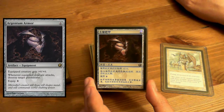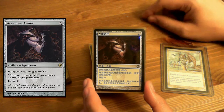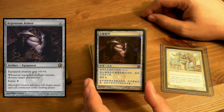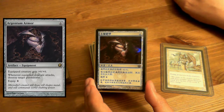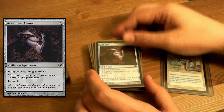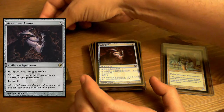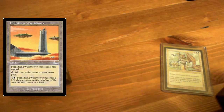Argentum Armor — really a mean card. Equipped creature gets +6/+6. Whenever it attacks, destroy target permanent. That's right — it's an equipment with a little Vindicate on it. But it's so expensive. And that's enough of the equipments — or artifacts, I guess.